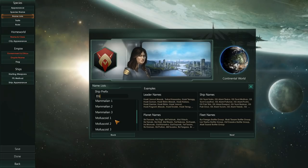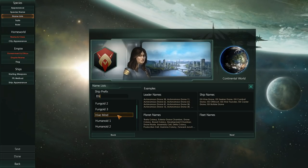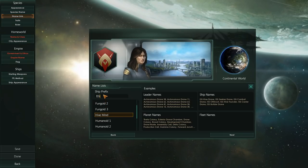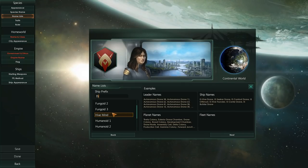You can easily mod those in or just download one from the list. I've also got the Hive Mind in here as well. You can also completely omit the prefix, of course. For this one, we will just do ISS.